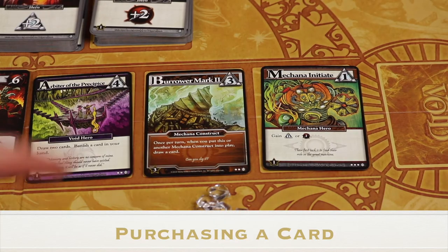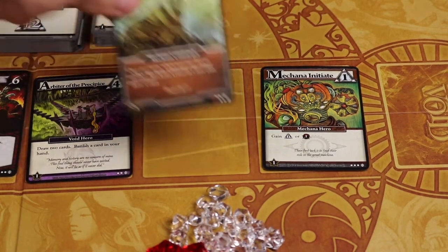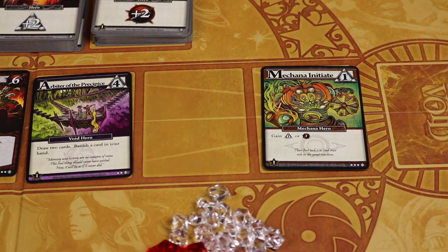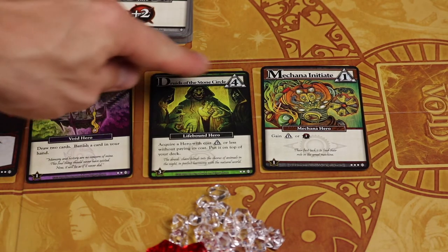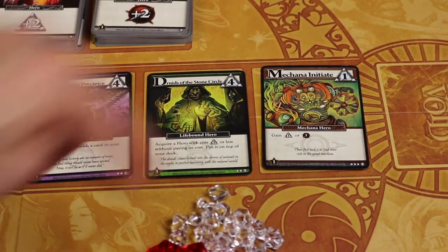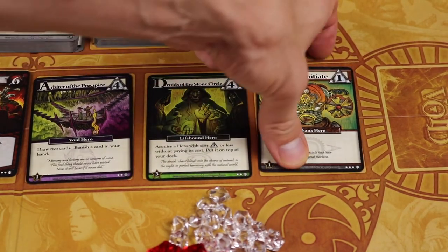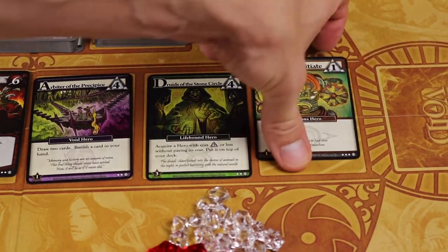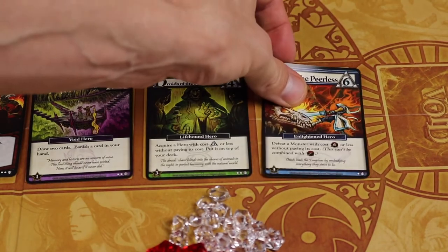So let's say I was thinking of buying two cards with my four runes. You buy one first — when you buy a card you simply place it into your discard pile and a new card comes up off the top of the deck to refill the center row, because I might want to change my mind about the next purchase. I'll buy this one for my fourth and final rune and place it into my discard pile. Every time a card is bought it immediately gets replaced by the deck.